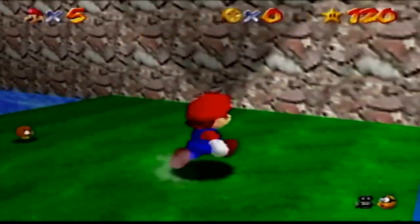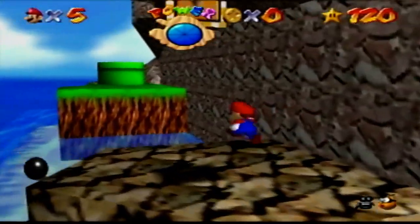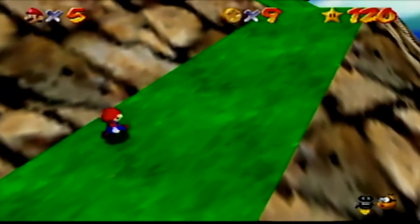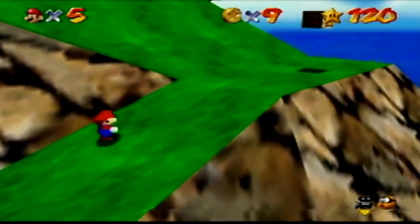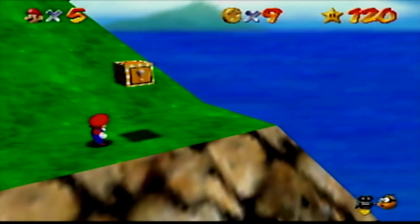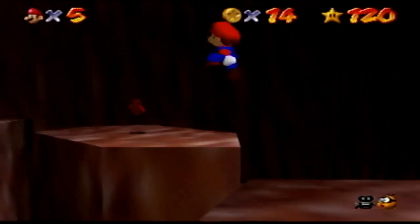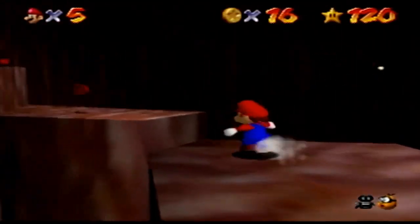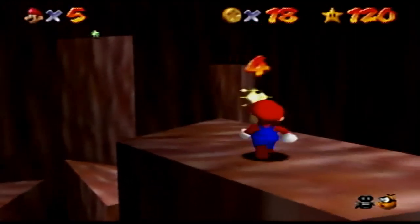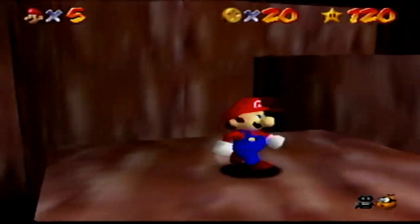Tiny-Huge Island is a nice homage to Giant Land from Super Mario Bros. 3. The easiest star is the Tip Top of the Huge Island — start as big Mario, go to the highest pipe, and walk to the top of the island. The hardest star is Wiggler's Red Coins; the annoying jumps can slip you up and make you restart the whole level.